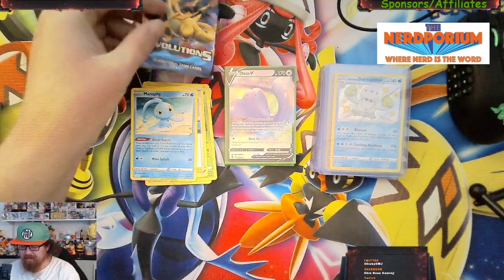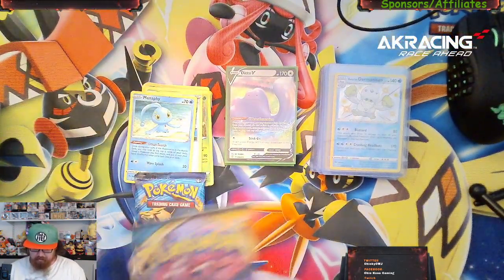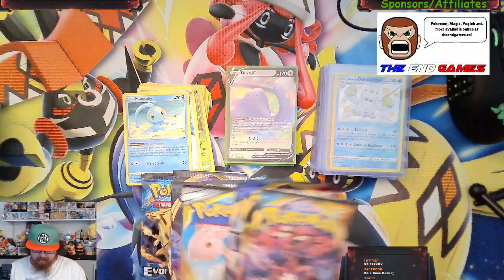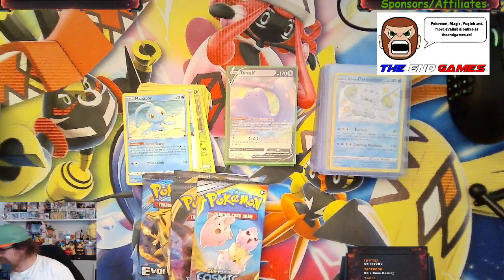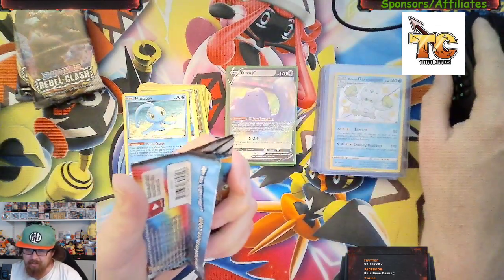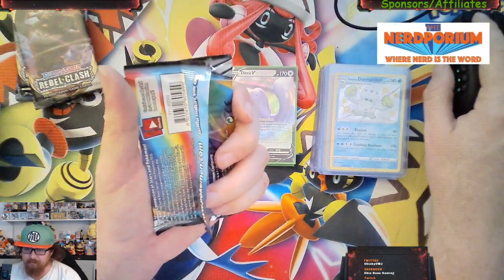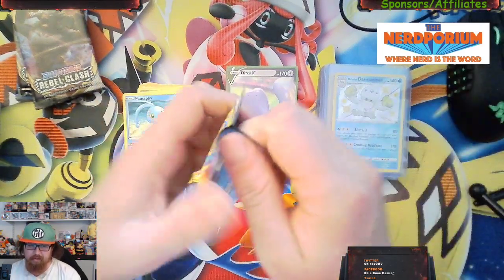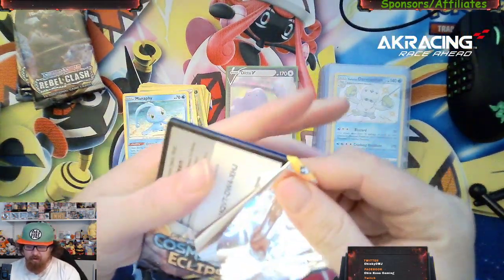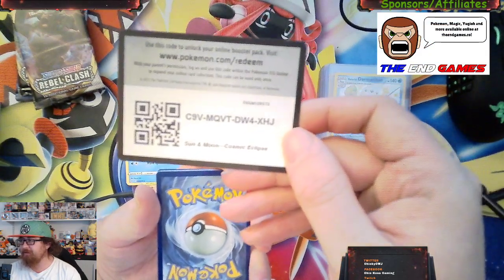We're going to go ahead and get our X and Y pack right here, do the two Rebel Clash packs, the Cosmic Eclipse, and save the rest for next video. Last four — let's go with the Cosmic Eclipse on this one. We're looking for the Charizard and Breaks secret rare which sits at 130 dollars. I accidentally showed the card code again — there's the Cosmic Eclipse card code, don't get used to it because I don't normally do that.